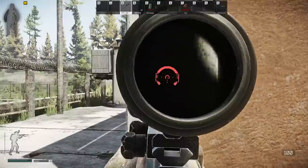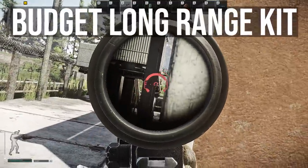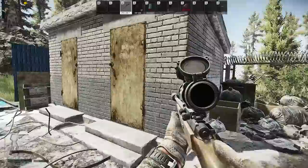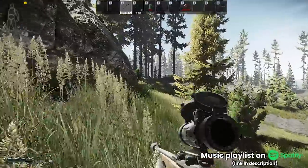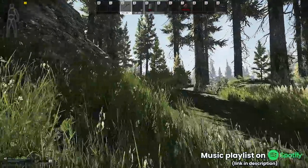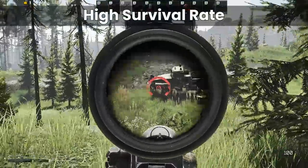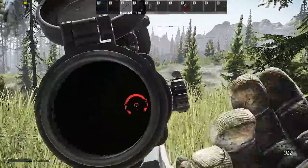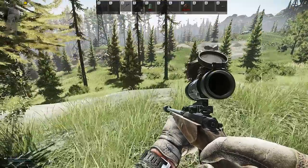I might do more of these specific full loadout guides if people like them. This one is more of a long range kit that I use for completing tasks on woods, customs and shoreline where typically you need scav kills but you prefer to keep a decent distance from your targets. This is especially important now that scavs are really strong, to keep you away from the random head-eyes. If we want to target a high survival rate, we really want the ability to penetrate class 4 armour if we run into somebody, and also be suppressed so we can go about our business without attracting too much attention.